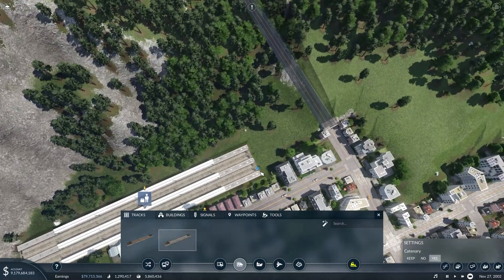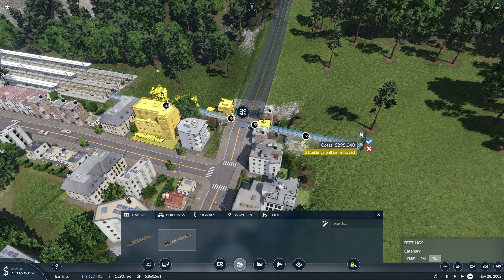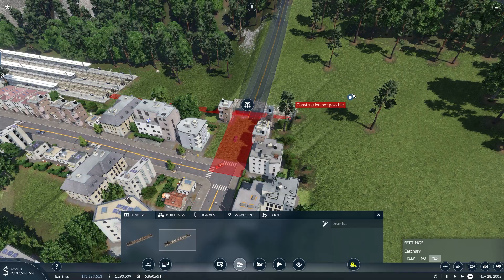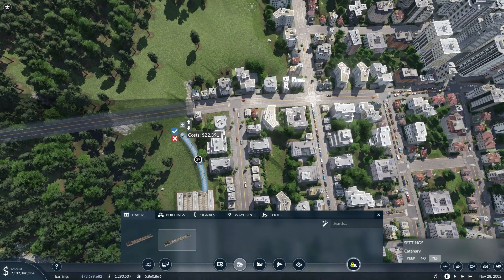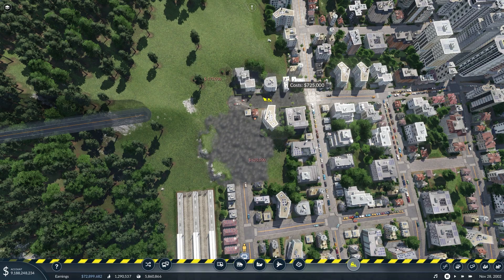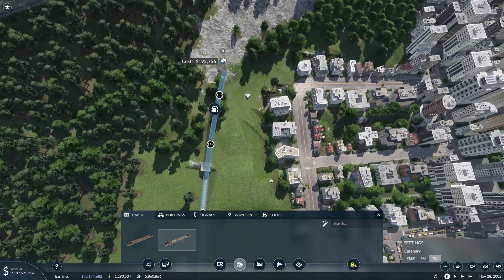So we're going to start here, and it doesn't look like we'll be able to bridge over. We really put ourselves in a tricky position here, so we might delete this whole corner for the time being so we can lay down the track.